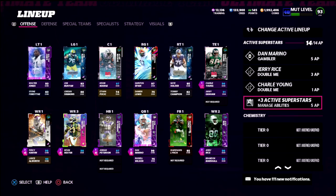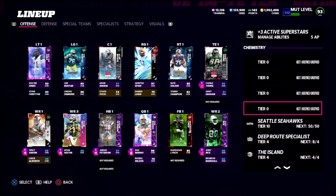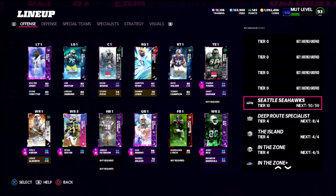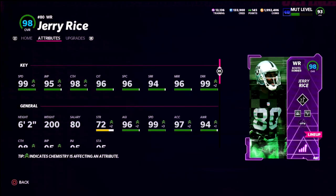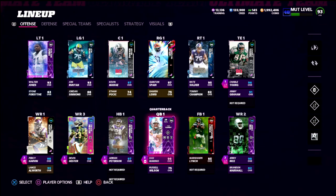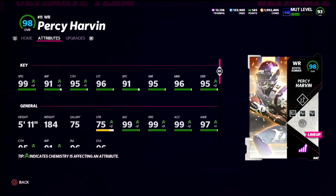I also wanted to mention I switched my theme team — I was running Cowboys, but it's hard to ignore that the Seahawks 50-out-of-50 is the best theme team in the game. A quick rundown: you have Jerry Rice with 99 speed and 99 route running — a very, very good card.